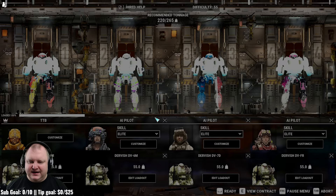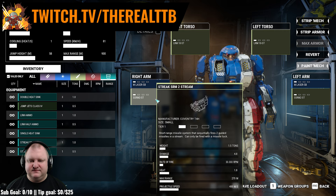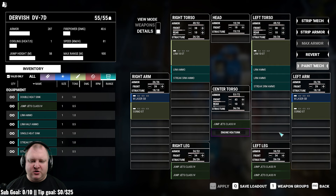Moving on to the next mech in the line: the Dervish 7D. Let's have a look at the loadout. Once again, two LRM 10 streams. We've got two streak SRM 2 stream launchers, one in each arm, and a medium laser short burst in each arm. Under the hood, nothing crazy — we've got an extra ton of LRM ammo compared to the 6M. Other than that, everything is essentially the same.